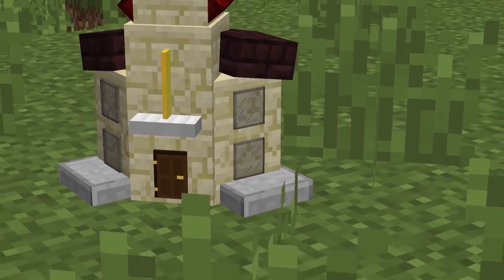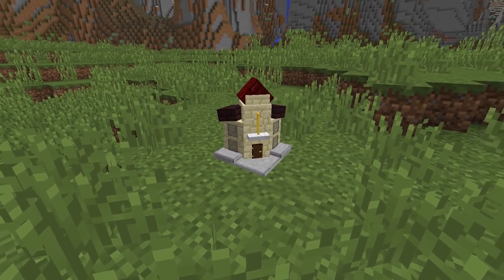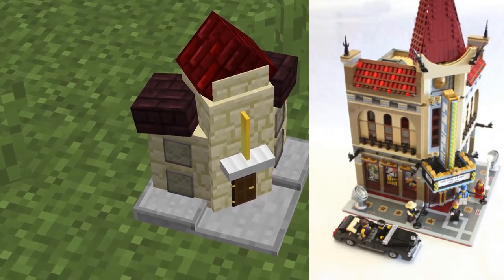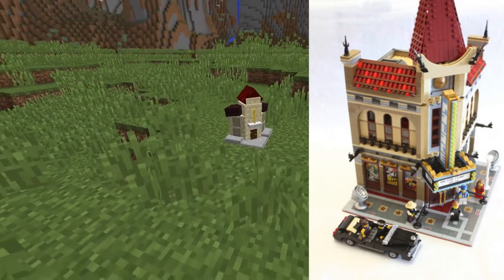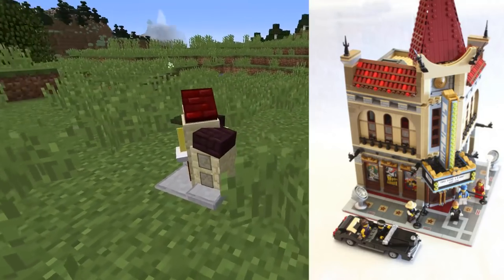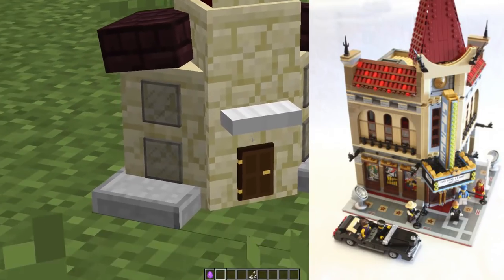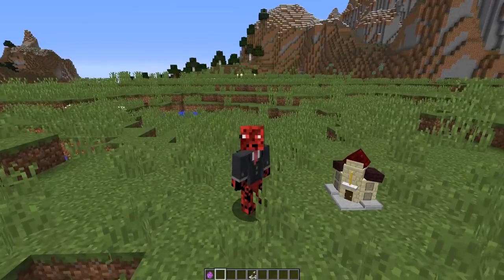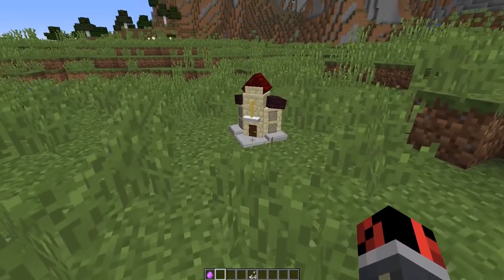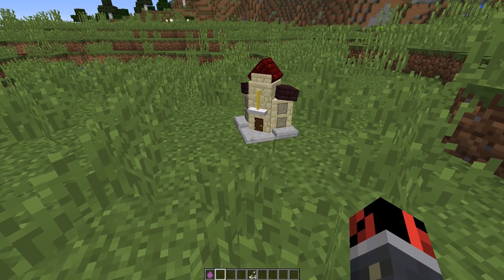I posted this image a couple of days ago on Twitter and you guys guessed it was a cinema. I took inspiration for this structure from the LEGO cinema set — I'll leave an image on the screen. It's similar to that, just a normal corner cinema and it's really really small. You can compare it relative to me. The special thing about this one is that if I go inside this door, I will basically be teleported inside the actual cinema.